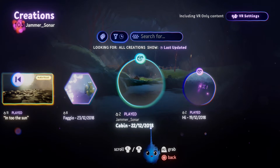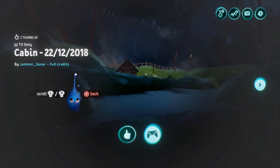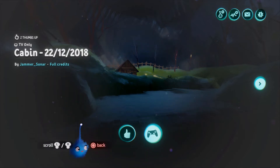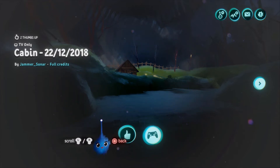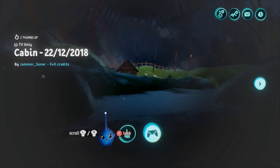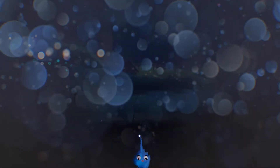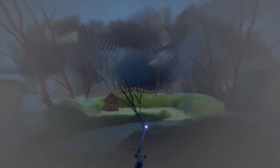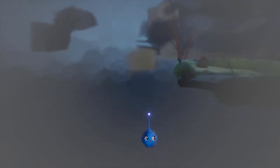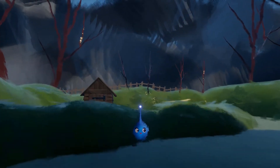The first thing he made that I would say was a proper attempt at making something is this called 'Cabin.' Before I go into it, I'd like to say that is a very nice thumbnail. Making a really decent thumbnail really helps attract people to your level - this is a very nice one. We'll go in and it's just a little diorama of a hut, using paint effects to create the scene.